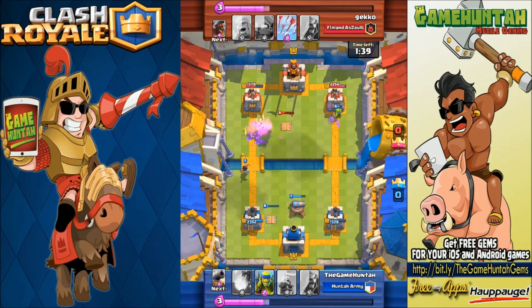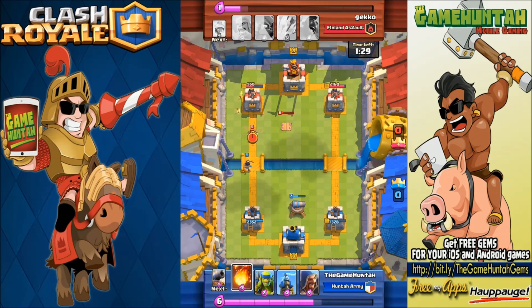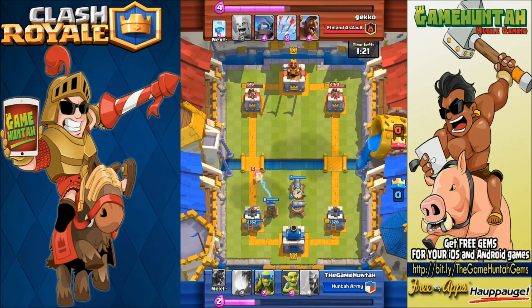We're going to start moving from the right side with Goblins, and I got the Princess on the left side. My opponent is having some issues trying to stop the Princess — she's doing some interesting damage against that tower, 818 hit points. That Wizard doesn't stand a chance because I've got a Tesla and two Cannons right now.